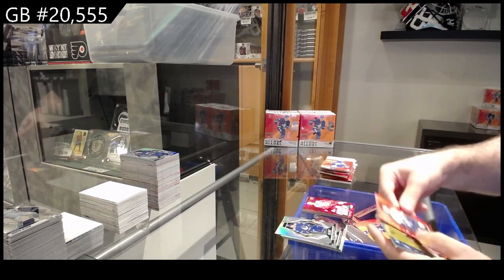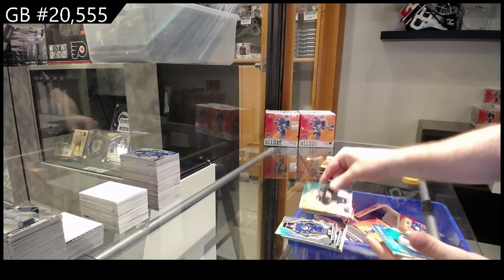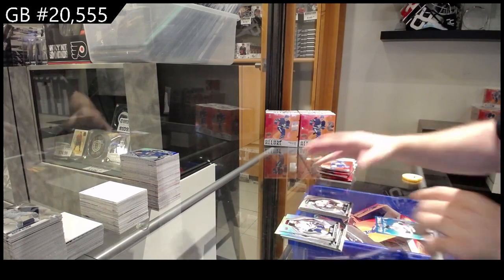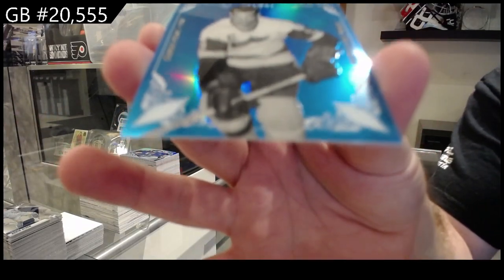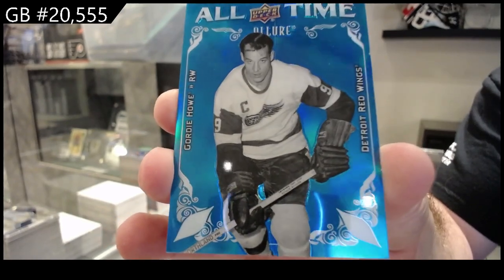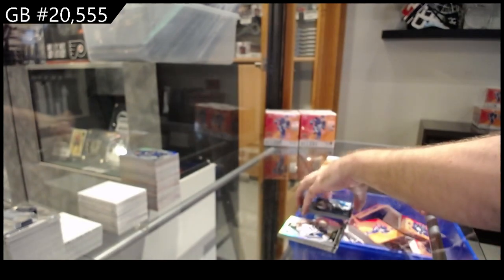Red rainbow of Patterson for Vancouver, color flow of Dostal for the Ducks — that's sick — a rookie of Kastelich for the Sens, and we've got an all-time Gordy Howe for the Red Wings.